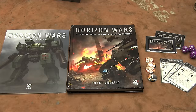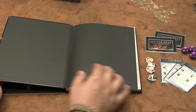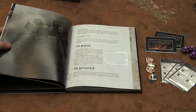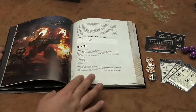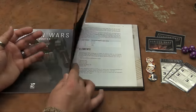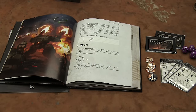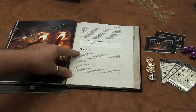Here's the basic kit to play Horizon Wars. In the middle we've got the rulebook. If you've seen the Frostgrave rulebook, same scale, same quality — beautiful color components throughout, gorgeous art from Osprey. These are all Robie's miniatures who wrote it. The basic mechanics of the game use D12s, it's dice pool based, and every model is its own squad called an element.